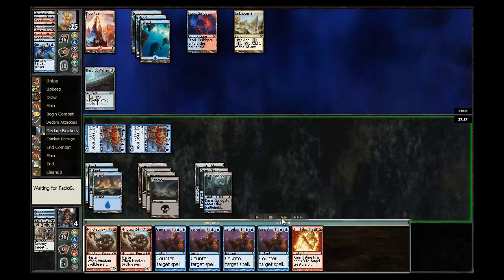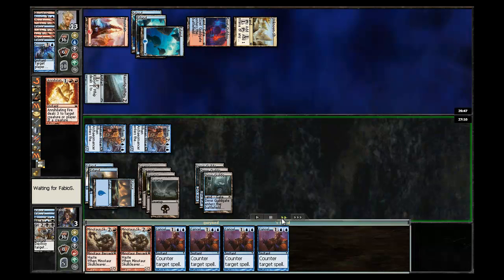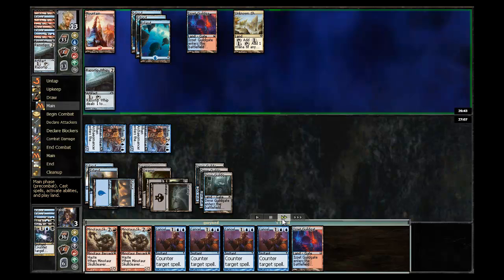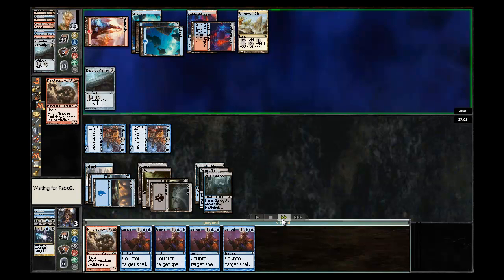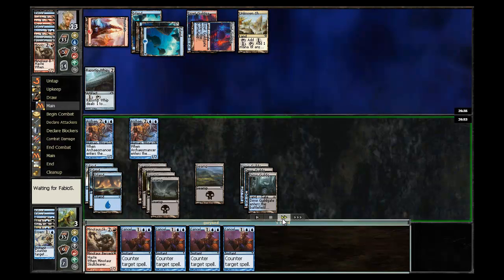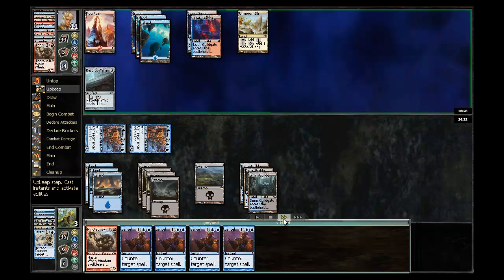I don't have anything to worry about as far as him attacking. He drops me to 13, I ping him for one, and go ahead and hit him with Annihilating Fire. He does have the counter. Let's see what I'm able to do on my turn — just draw a land. I'm going to go ahead and see if I can't hit with these Skull Cleavers, but now he has the ability to start countering them. I decided not to counter spell there simply because I'd rather save it for when I really need it, but this could be close if he's got a couple more spells.